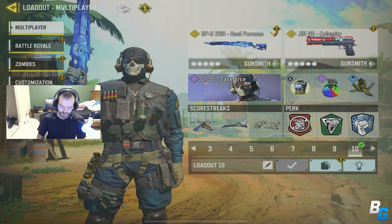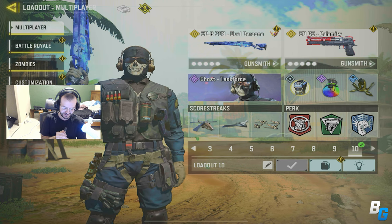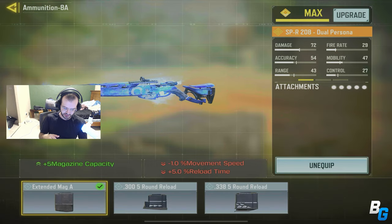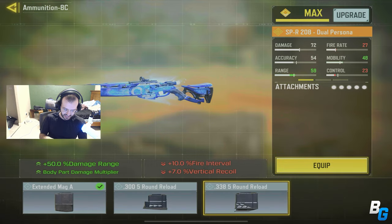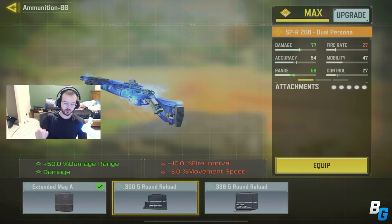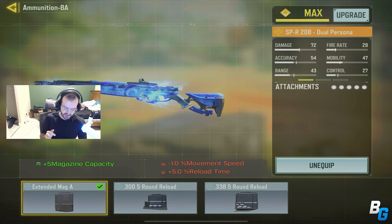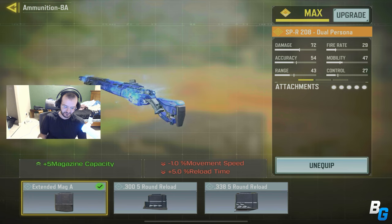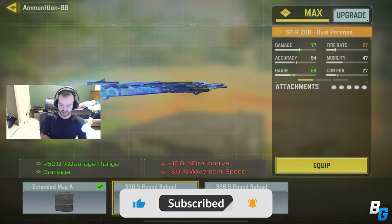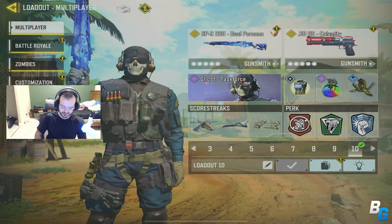Hey guys, I'm Skipper and I'm back with another Call of Duty Mobile video. In this video I'm going to have some insane games using the SPR. I decided to change the ammunition — I used to have the one that gave more damage and damage range but lowered fire rate. Now I went with the Extend MX, so I have 10 bullets in a mag and I don't get that fire rate reduction. I hope you guys enjoy.